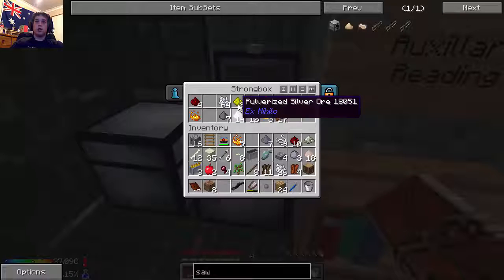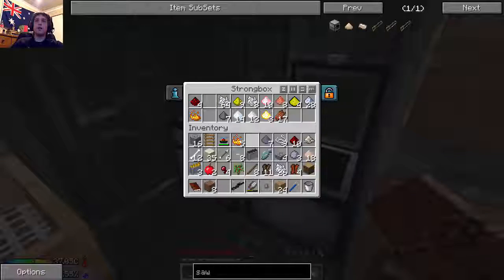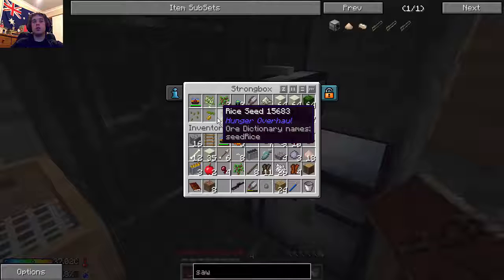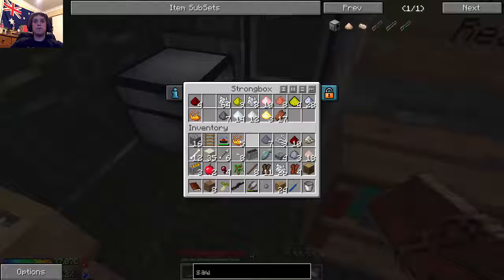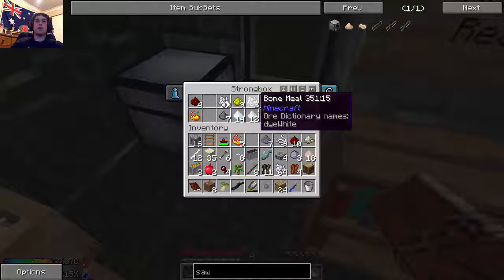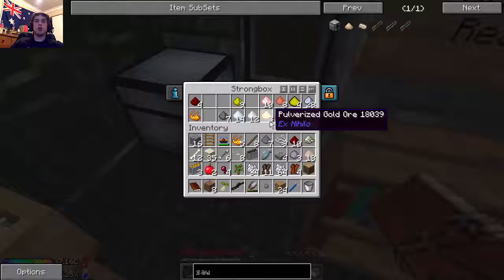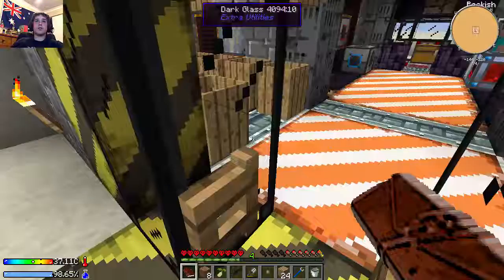Take the dust - so we've only got nine glowstone at the moment. God damn it, no glowstone. Let's get this rice seed. Take half of that, take half of that, take some rice.